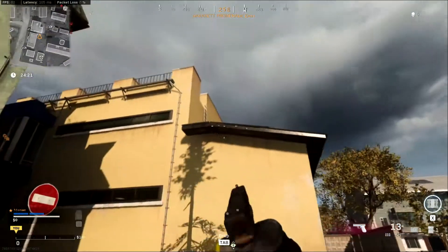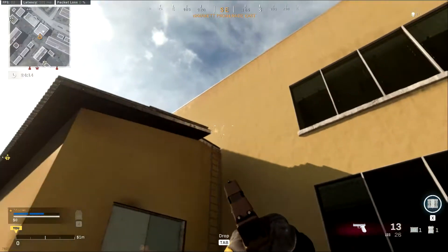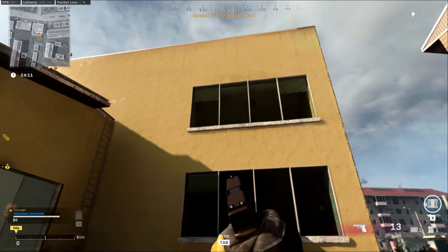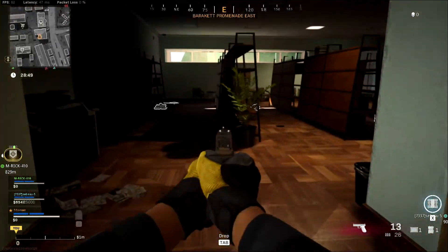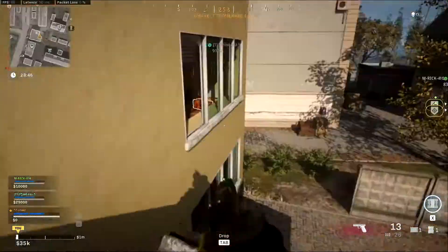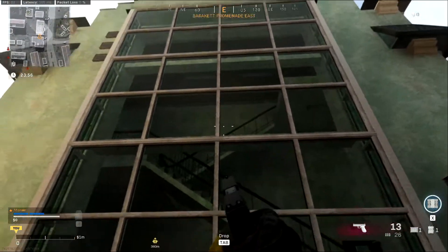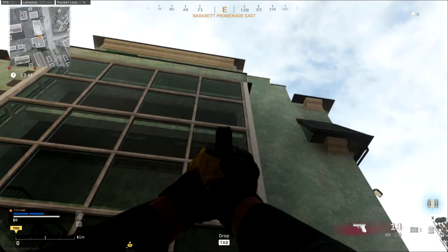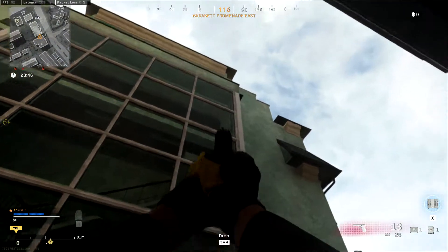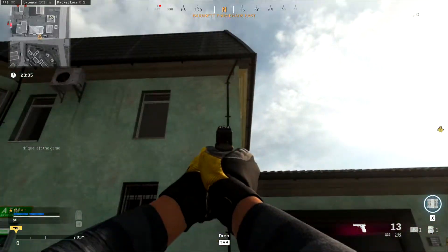You can jump from that corner there to this little outcropping, and from that outcropping you can actually jump into this window to breach the second floor. If you're in there looking for a flanking route, you can jump out onto that and go back up the ladder onto the roof. You can also jump from anywhere on the yellow roof, and even smash through these windows to land on the second flight of stairs. You can land on that little lip and jump across onto this gutter, follow it around and climb up onto the roof, or jump from there down onto this balcony to climb up the ladder and flank up again.